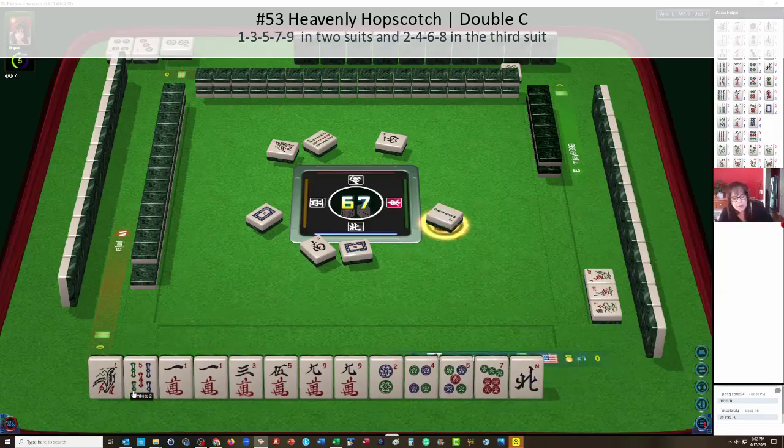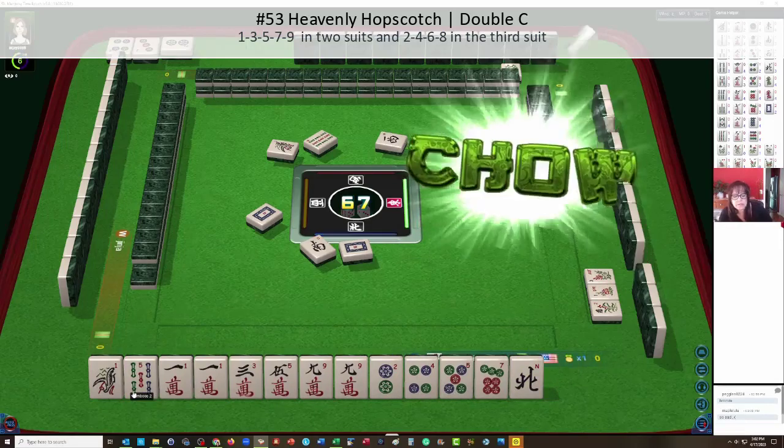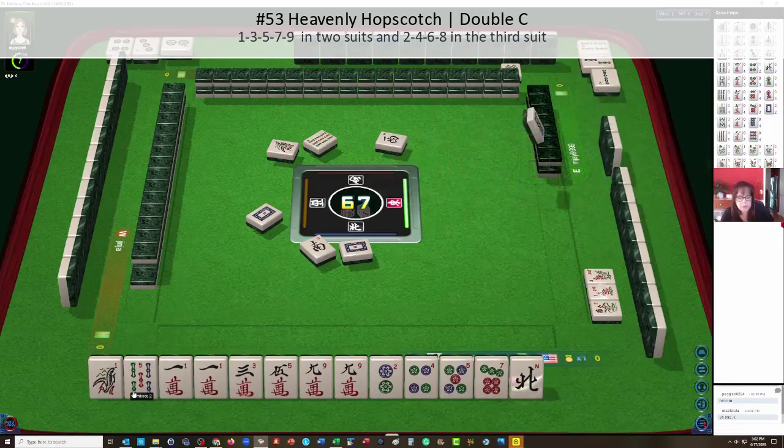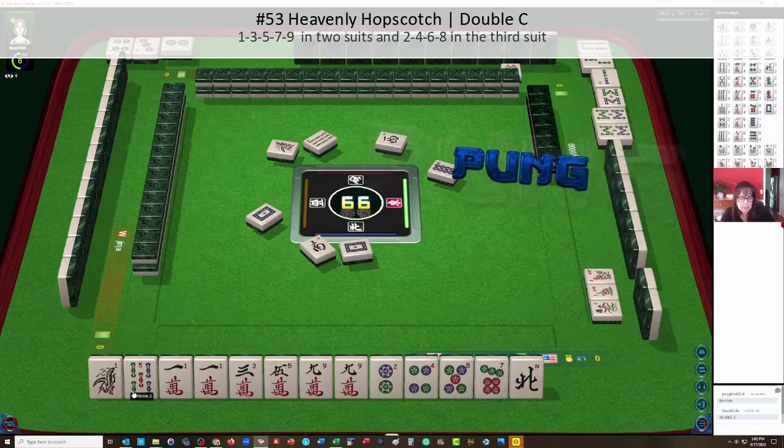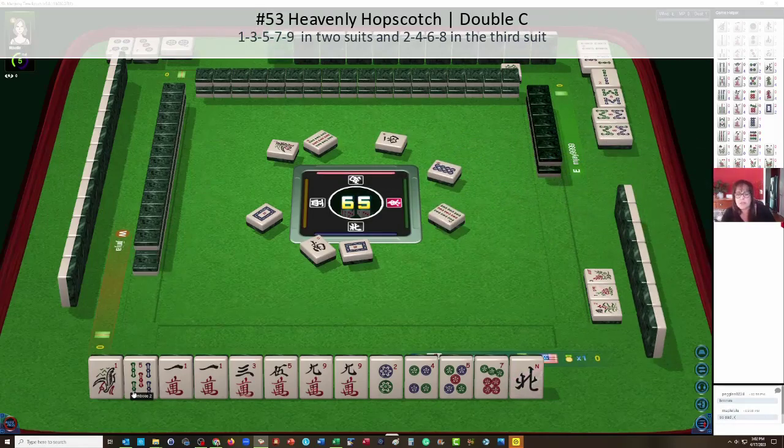Two bamboos. Okay, let's see: one, one, three, five, seven, nine, and two suits with two-four chow. I think that's what I'm thinking about — heavenly hopscotch. Heavenly hopscotch: one, three, eight bamboos, seven, nine. We might be able to play hopscotch. This is nine bamboos, on page 23, numbers 53 and 54, bamboos.